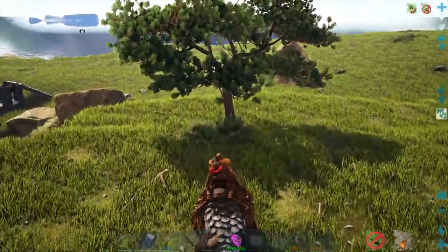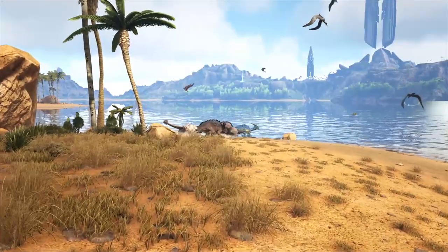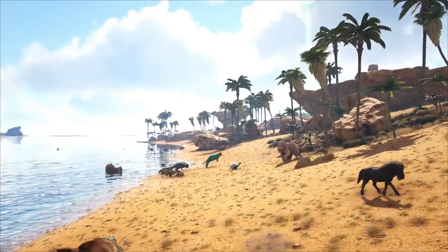Moving on to number 2, we have the Thorny Dragon. This dinosaur is a fantastic wood gatherer, offering a remarkable 50% weight reduction specifically for wood. It primarily resides in the desert biomes, which presents its own challenges, such as the scorching heat and dangerous predators.